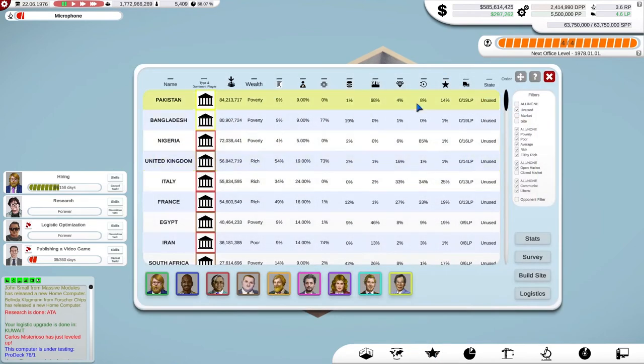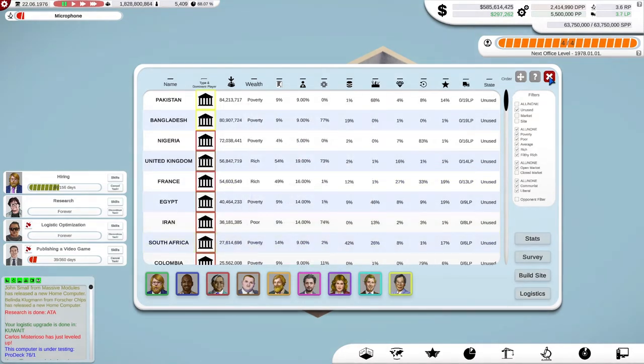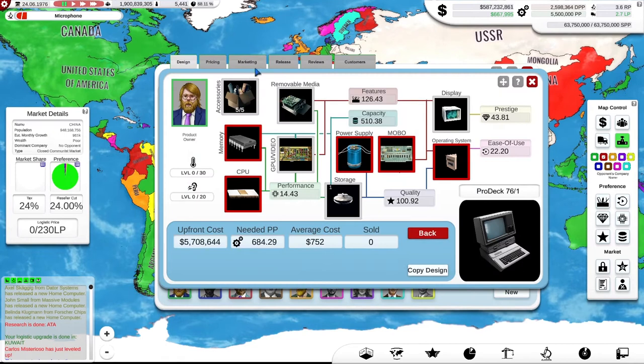Let's find some lovely new countries to sell into. Italy is rich, their tax rate is quite high but less than the UK, it's a large country. They're not too hot on performance but they like quality — prestige and ease of use. I think Italy would be a good place to go. Again, it's a Brutal Data country. We'll also try Nigeria — I seem to be targeting Brutal's markets, but someone's got to challenge them.